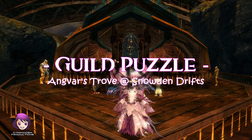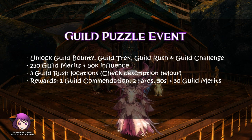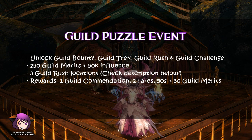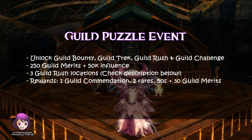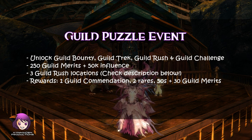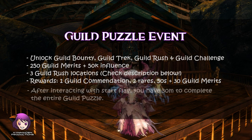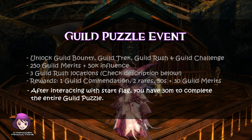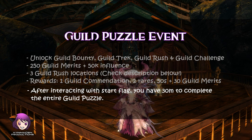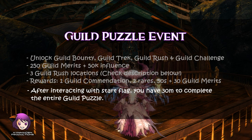Hey guys, it's Ayin. Today we're doing our first guild puzzle. To get this unlocked, you have to have guild bounty, guild track, guild rush, and guild challenge open. You need 250 guild merits and 50k influence to start researching it. After you activate the guild puzzle, you have to find its location. Once you get there, a guild officer will need to interact with the flag and then you'll have 30 minutes to complete the entire puzzle.